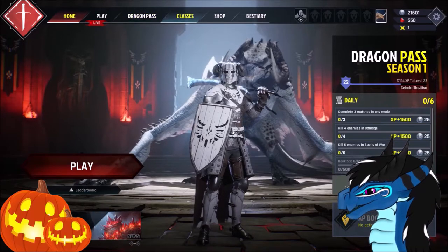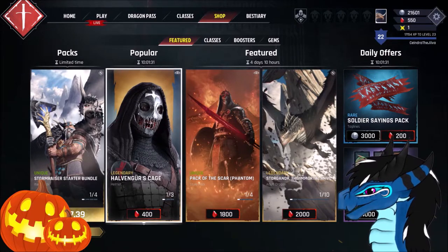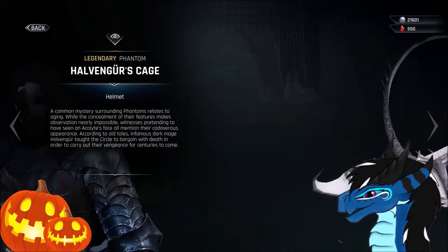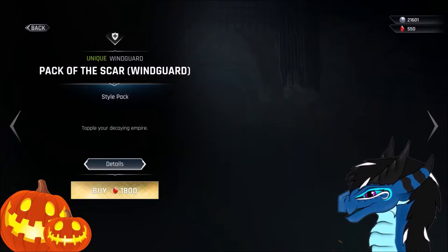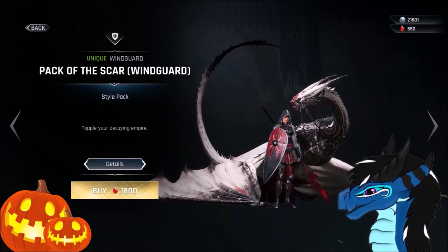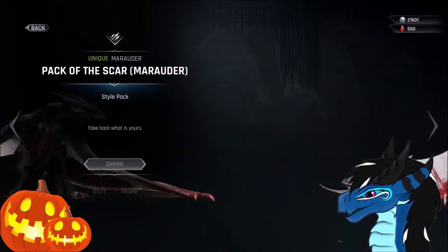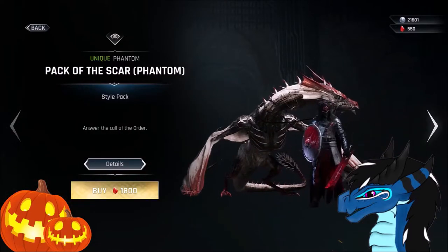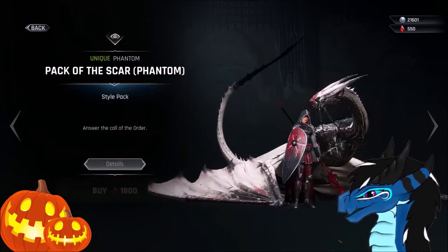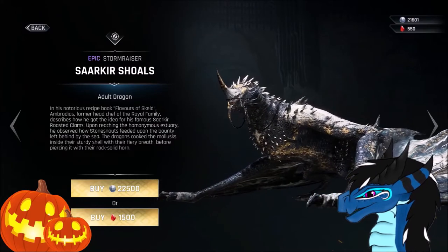We start by checking the shop. I know there are a few new things — some more spooky dragons and riders that are back. And we have these guys that are completely new for this spooky season: a pack of Scar Wingard. So there's the Wingard, the Marauder, the Stormrider — Razor, sorry — and the Phantom. They all look so freaking cool. I don't have enough gems to buy any of these, but good lord they look good. And we have some other skins for dragons and such.